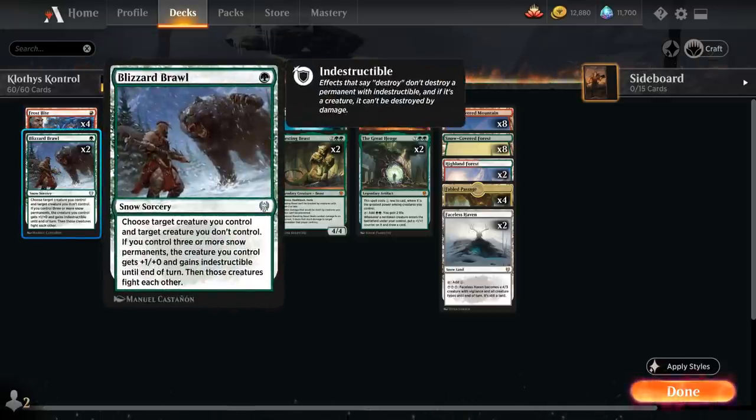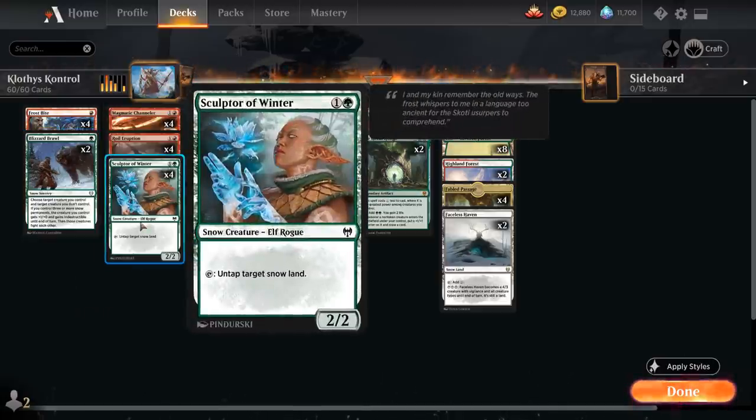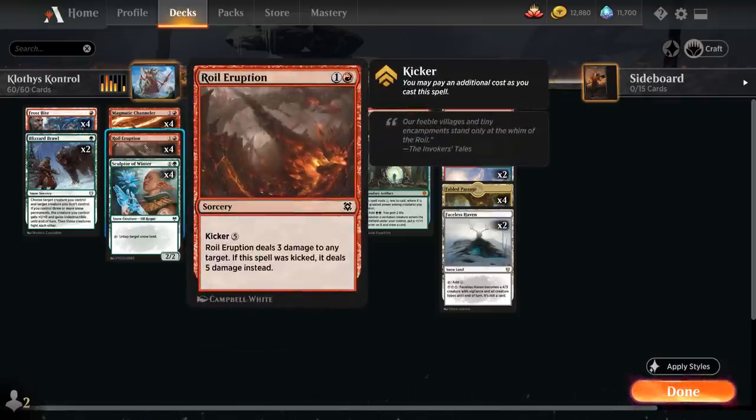We've got 2 copies of Blizzard Brawl as another snow removal spell — choosing target creature we control and target creature we don't control. If we have 3 or more snow permanents, our creature gets +1/+0 and gains Indestructible until end of turn, and then those 2 creatures fight. At 2 mana we've got more snow cards with Sculptor of Winter, a 2/2 Elf Rogue that can tap to untap a target Snow Land, essentially ramping us for 1.